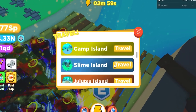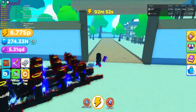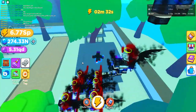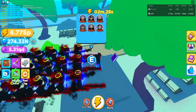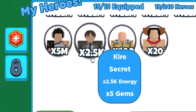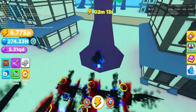The next secret egg is at Jujitsu Island, the world right after. Make your way there and find it on top of one of the buildings. Go to the small building, double jump onto the roof, and boom — there's the secret egg. It has a bunch of different fighters all at the same price. Opening one shows stats of 2.5k, way better than the previous one. It costs 850 million gems.